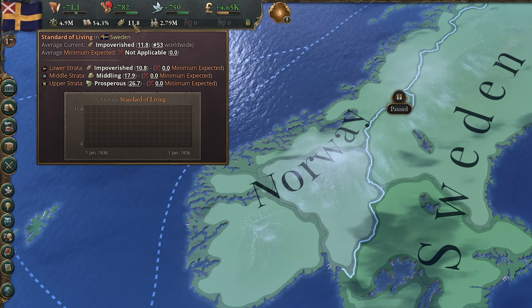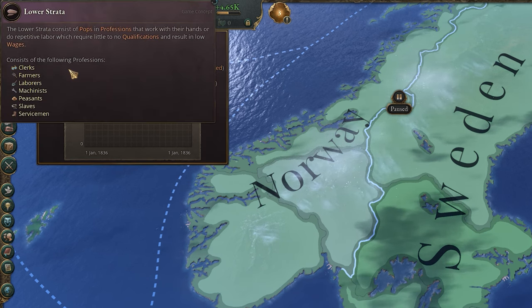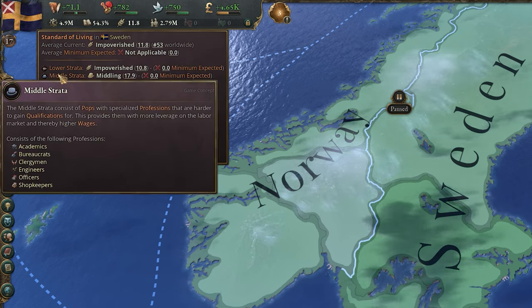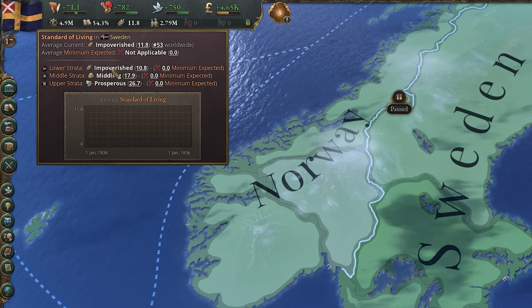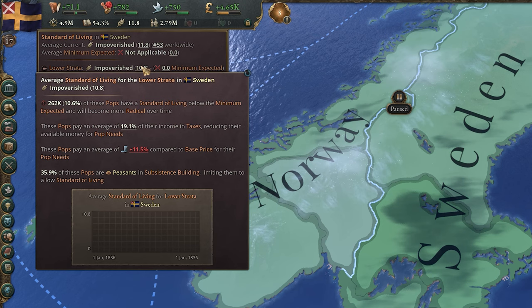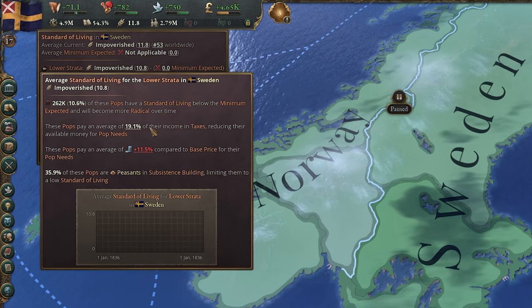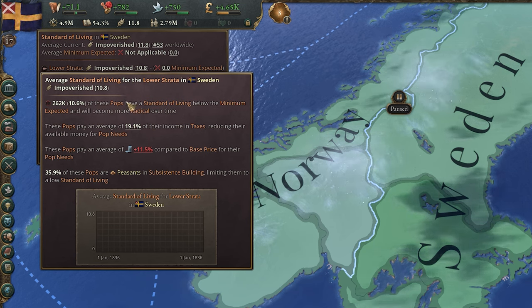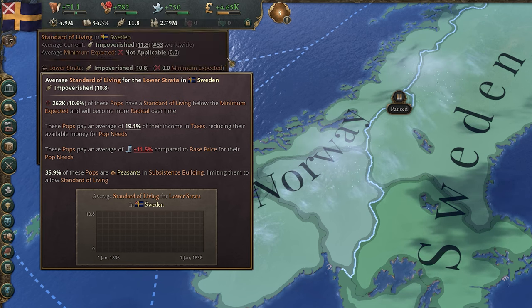The standard of living tells you the average quality of life of your population. This is separated into three stratas, which are basically the education and wealth tiers of your population. You want to keep this as high as possible by ensuring your population always stays wealthy. This will increase the birth rate and reduce mortality, meaning more pops that live longer. It also causes your population to be more loyal to you and reduces the chance of them being radicalized, which can result in revolutions.